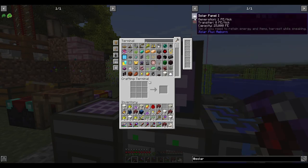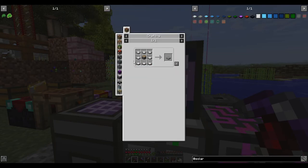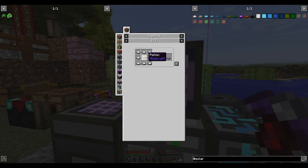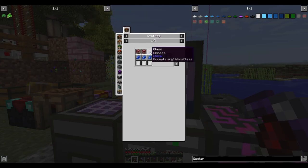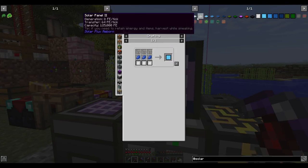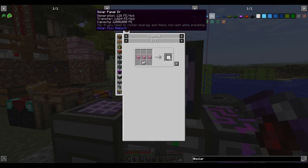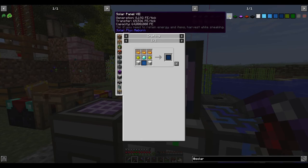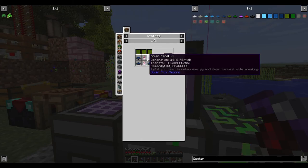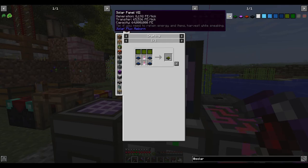You start off with level one solar panels, which are easy to make. The level twos are kind of difficult because you need eight level ones plus a piston. Then you get level threes which need glass and a bunch of new materials, so it starts building up. Level fours need a full block plus an upgraded version of the panel. Level fives require even more stuff. All of this was the tedious groundwork I wanted out of the way before putting it on the channel. The level sevens require going into the End, so I stopped there.